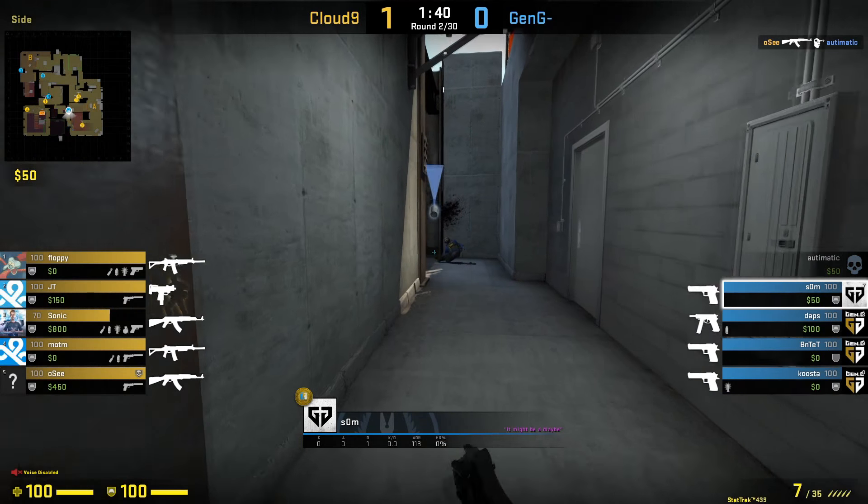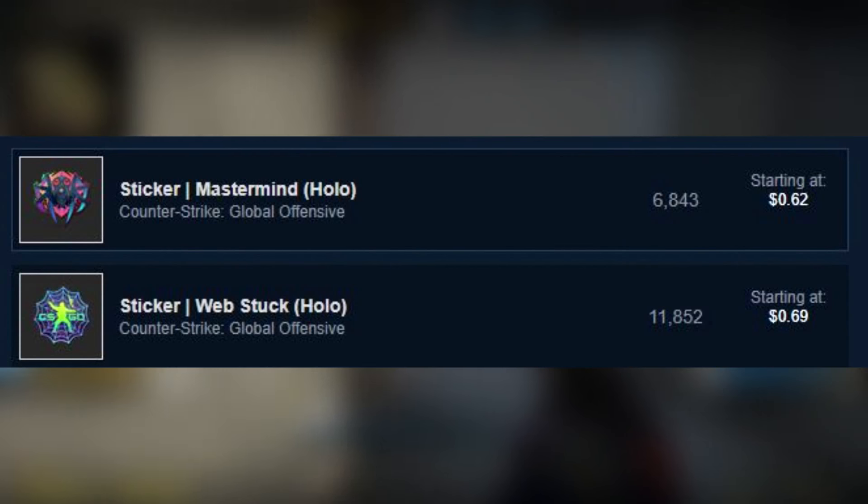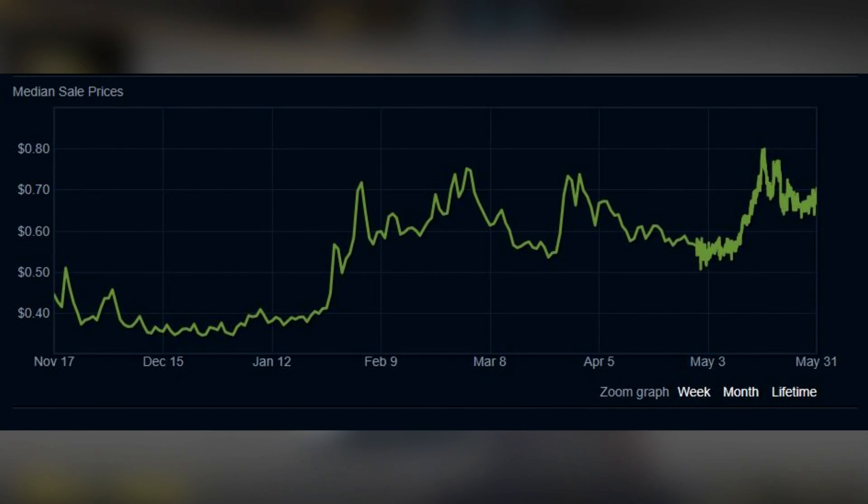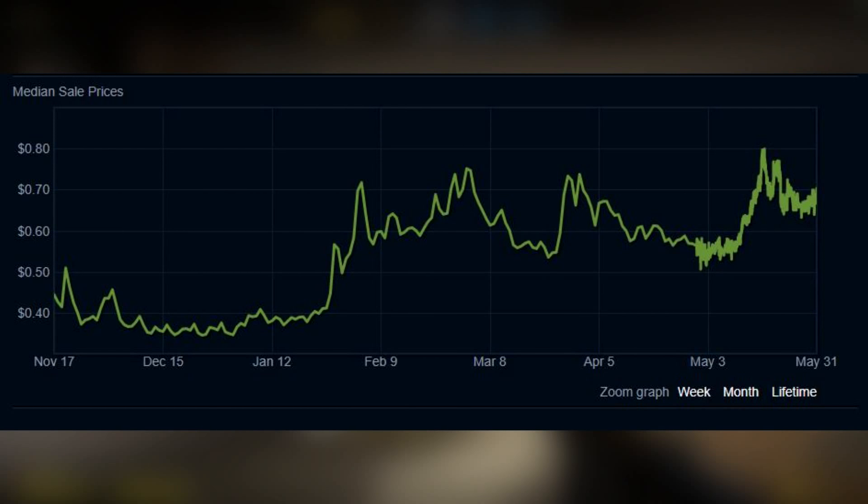If you want to buy more in bulk, certain stickers from the operation like Web Foil Hollows and Mastermind Hollows are also stickers that people seem to be interested in, and now they're both around $0.70 when they started at $0.40.